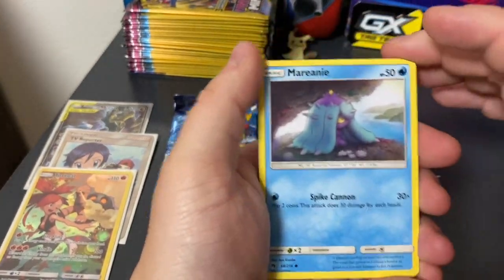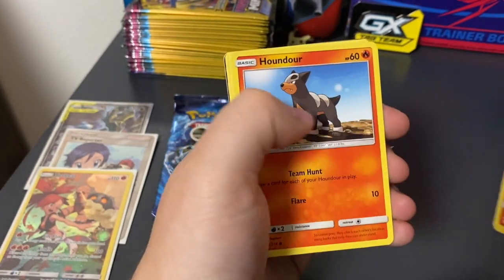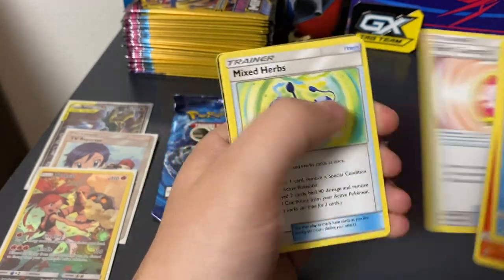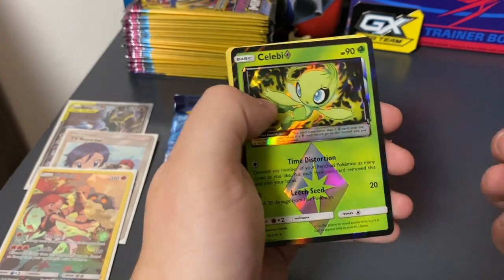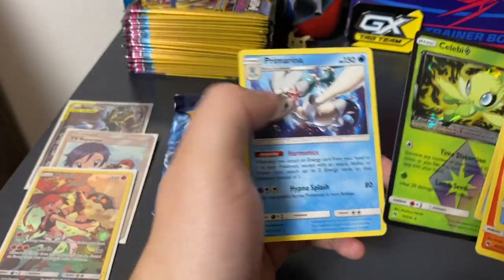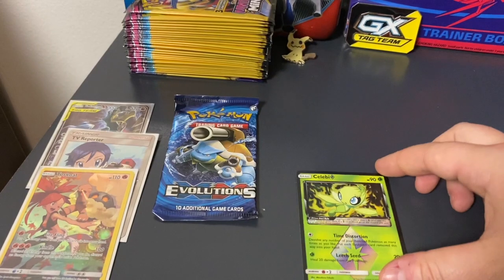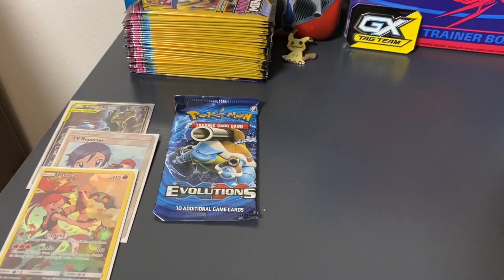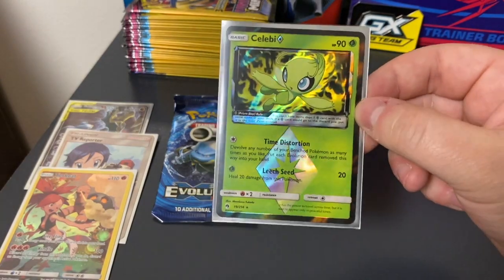Let's dive right in. We got a Mareanie, a Cyndaquil, a Poipole, a Kommo-o, a Houndour, Energy, a Fairy Charm, Mixed Herbs, Flaaffy, a Prism Celebi, and a Primarina. I'm going to go ahead and sleeve up that Celebi, just because that strikes close to me. Growing up playing Gold and Silver and Crystal, seeing Celebi — that's just a beautiful card as well. I just love the artwork on it.